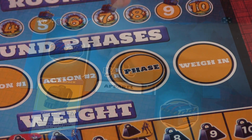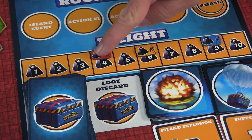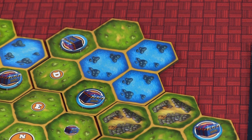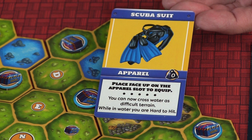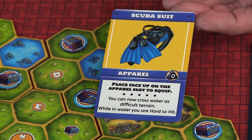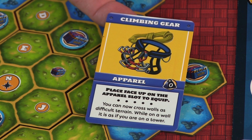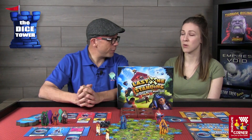After that, you do the weigh-in, where everyone declares how much gear they're carrying, and then you begin the next round with the island event. A quick note on terrain: towers give better weapon range, but water tiles require scuba gear to traverse — which is really bad late in the game when you may be stuck. Walls require climbing gear. Forests provide protection because you're harder to hit, but they also take two movement spaces to navigate through.